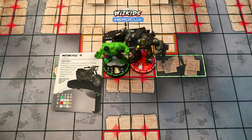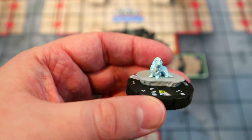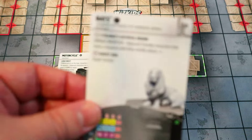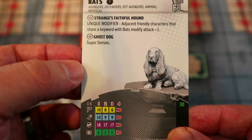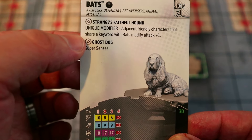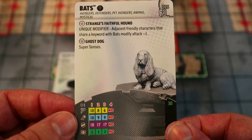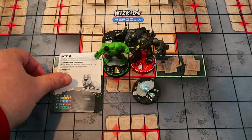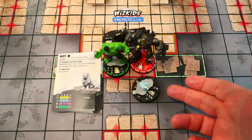I want some enhancement for Iron Man to boost his damage value even more. One of the best enhancements for Avengers right now is Bats from Avengers 60th — this little ghost doggy is pretty amazing. He has Mystics team ability, Traited Super Senses, Willpower, and Phasing. But really he's here for his unique modifier: adjacent friendly characters that share a keyword modify attack plus one, as well as Enhancement. For only 30 points, as long as he parks himself next to Iron Man, he gives Iron Man plus-one attack and plus-one damage for range attacks.